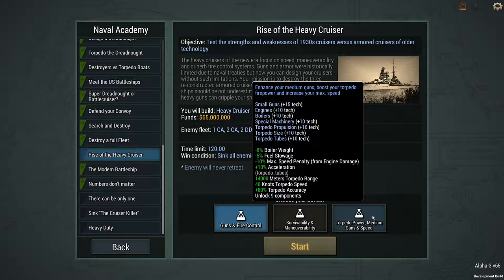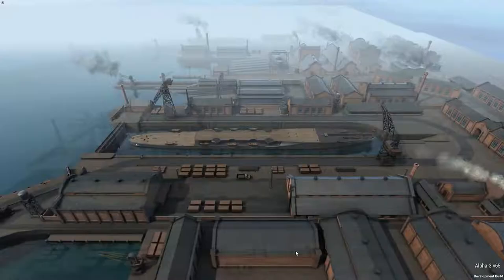And then we have torpedo power, medium guns, and speed. So, 15 in small guns, 10 in engines and boilers. Wow, that's a lot of speed. 10 in special machinery, and then 10 in the various torpedoes. I think I'm still going to go with guns and fire control.